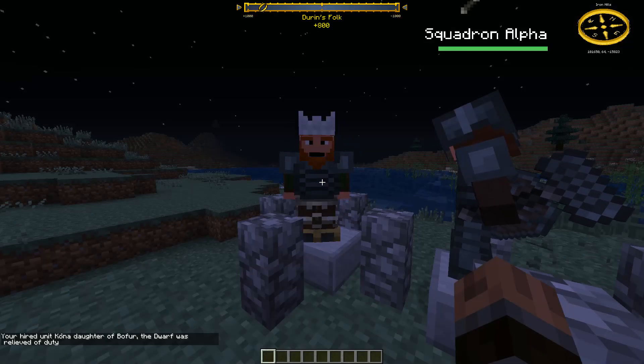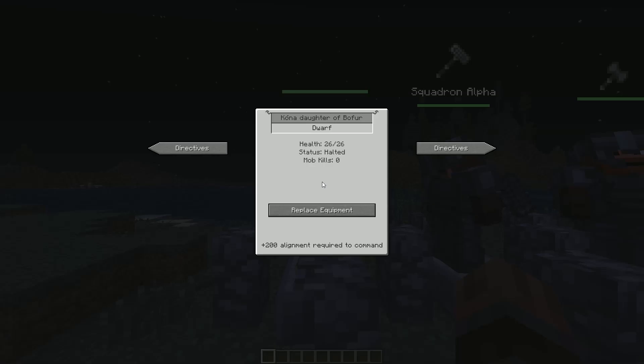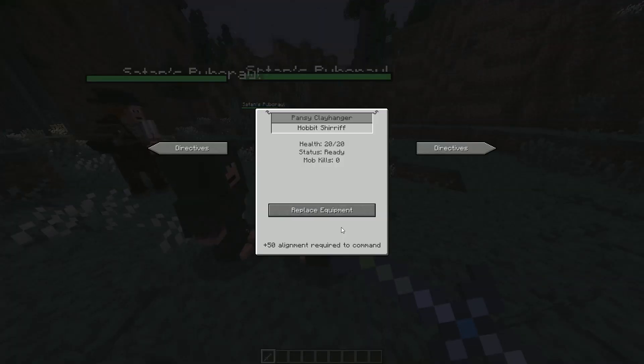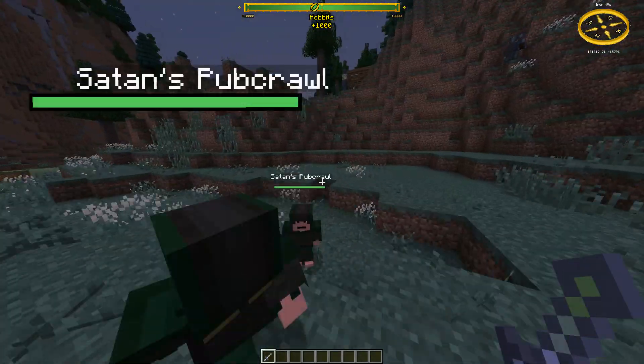By clicking on the replace equipment button, you get the four armor slots and a weapon slot of the unit. You can equip them with any set of armor, worse or better than the original set, or you can give them any type of melee weapon. You cannot give them a ranged weapon or a different item. Armor sets that give buffs like Wood Elf Scout Armor will give those same buffs to the unit, so you can equip all your hobbits with Wood Elf Scout Armor and enjoy the chaos.